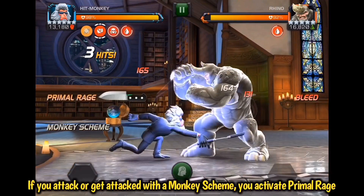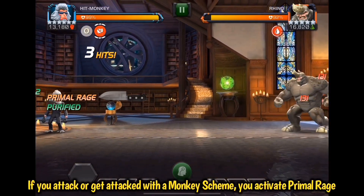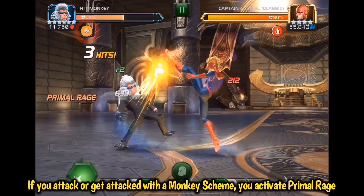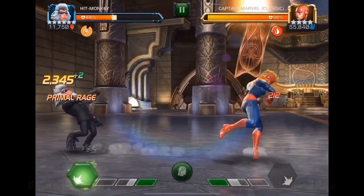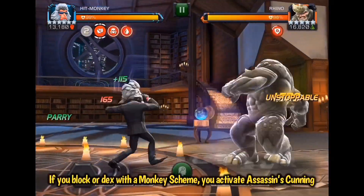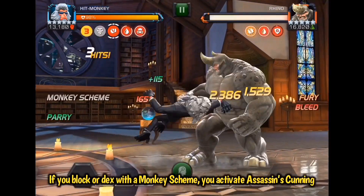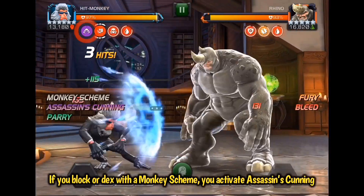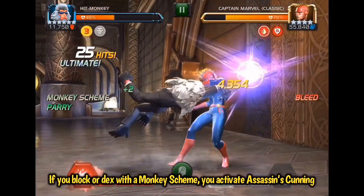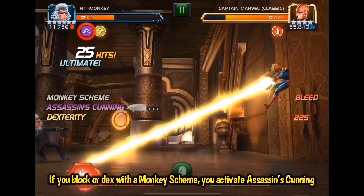With a monkey scheme you have two choices. The first is you can activate primal rage by attacking into your opponent, or you can activate primal rage by getting attacked by your opponent. As far as assassin's cunning goes, you can activate this after you have your monkey scheme by blocking an attack — one, two, three critical hits activates a monkey scheme, then you block to activate assassin's cunning. Additionally, you can dex an attack to activate it as well.